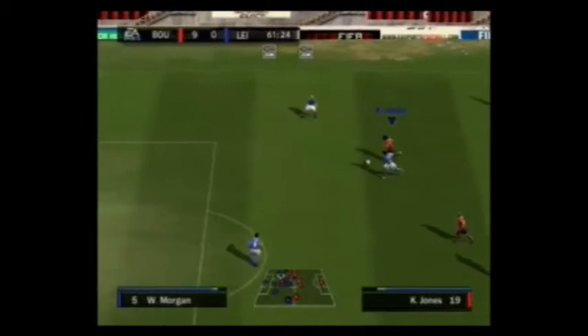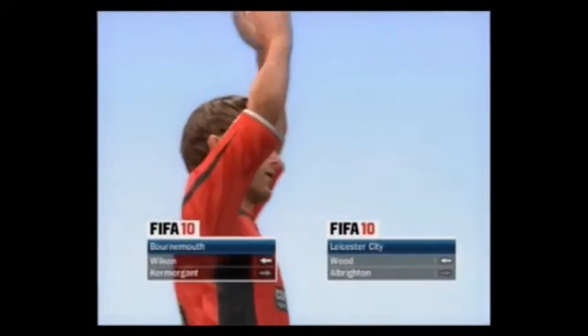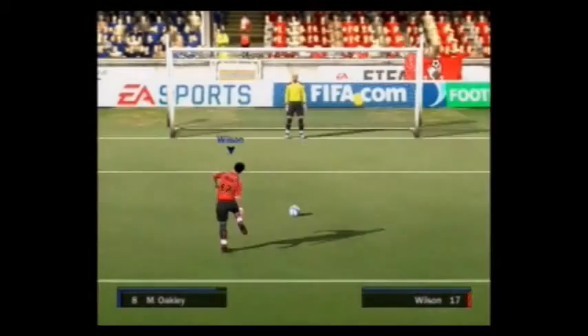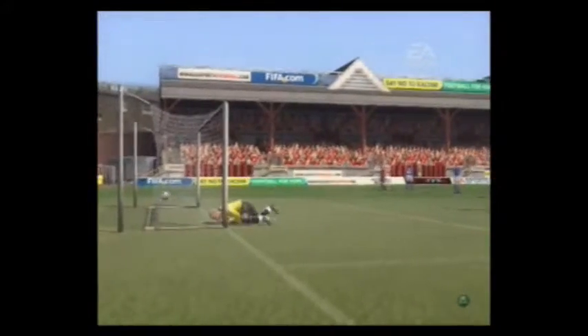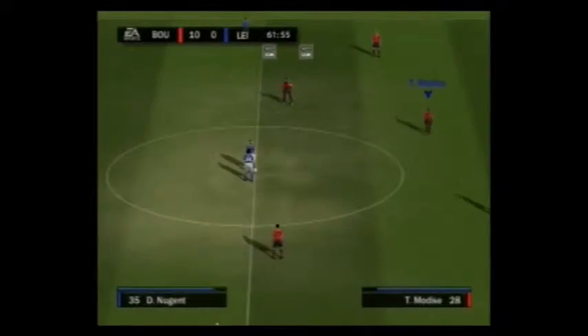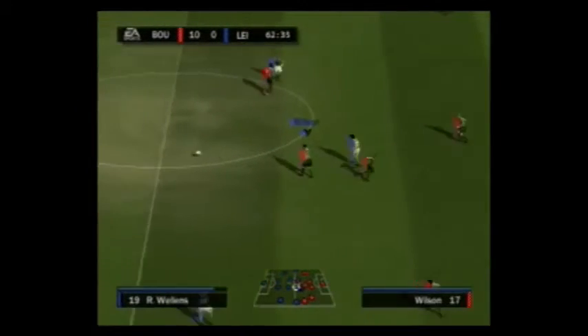Leicester kind of has more possession in this second half, but this Bournemouth side is doing good. Leicester gets called with a handball in the box, which means a penalty. Here comes Wilson — oddly enough, even though he's a sub, he's taking the penalty instead of Kenwin Jones, and he gets the goal. The goalkeeper gets great, but this was an absolute bullet by Wilson. Logan had no chance against that — you can tell that was a Brazilian taking that penalty because that was lethal. Wilson making an immediate impact with his Bournemouth side.